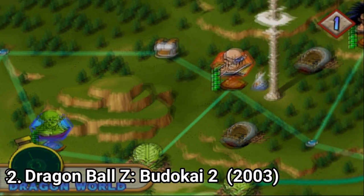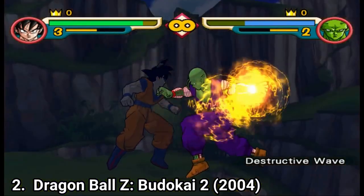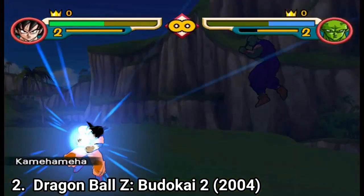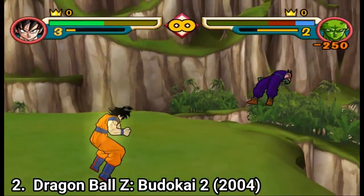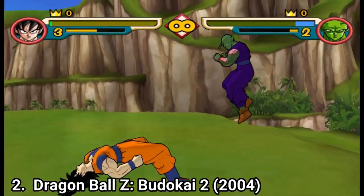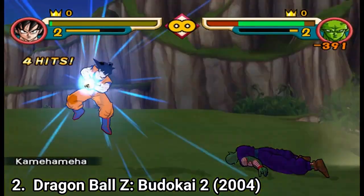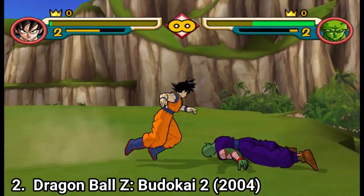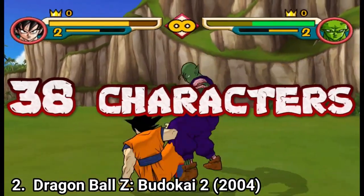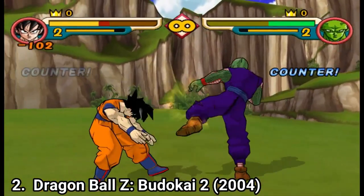Where Budokai covers the events of Dragon Ball Z up to the Cell Game Saga, Budokai 2 covers the events up to the Kid Buu Saga. While the first game uses a chapter interface to guide the player through the sagas, Budokai 2 uses a much different interactive game board. Each game board represents a different saga, and since the game covers events up to the Kid Buu Saga, it includes characters and transformations seen after the Cell Game Saga. There are 38 characters in the game, all with different forms and costumes to unlock, and there are 9 battle stages.